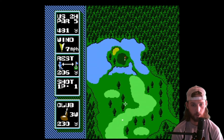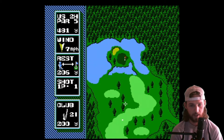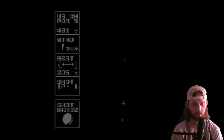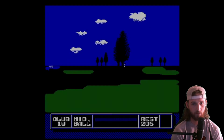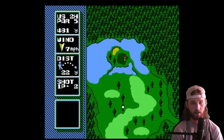We're 206 from the hole. The problem I have in this game is I don't know how far anything is from anything. I don't think it's smart play to go right after the hole. You know what, let's send it. I'm going to hit a one wood towards the green and try to land on the green with the wind blowing into my face. Hopefully don't hit this tree. And... hit a tree.